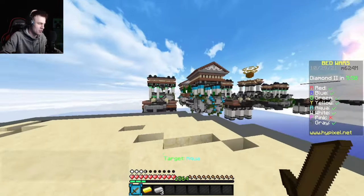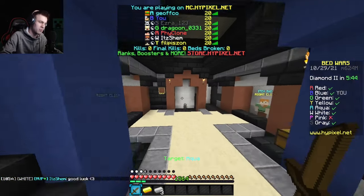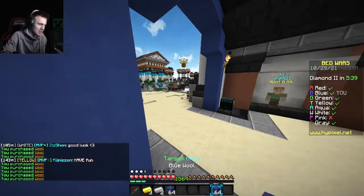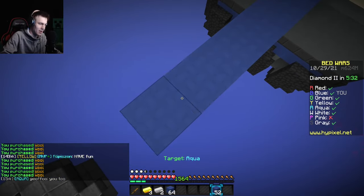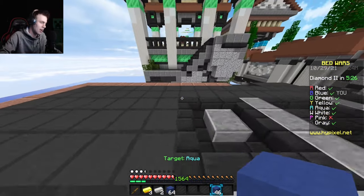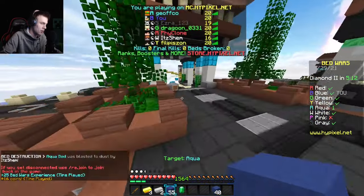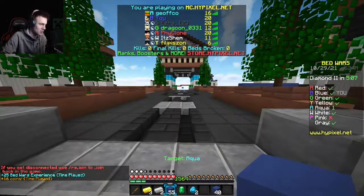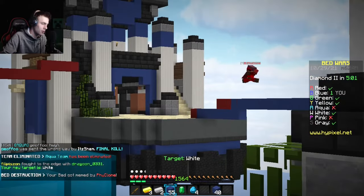I was really hoping the team next to me would be the one that started without a player. This challenge is very similar to the last one — since I can't deal damage to non-targets I'm going mid and hiding from everybody. I'll buy jump potions when I can. Aqua is actually going to get eliminated from the game potentially since they just lost their bed. I just need to stay away from players.